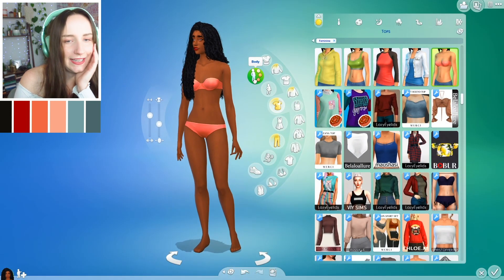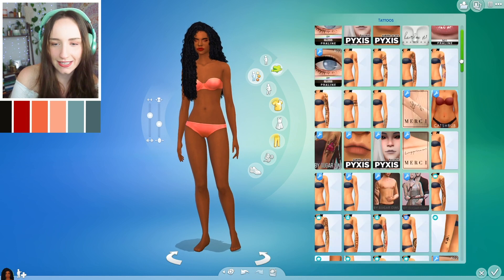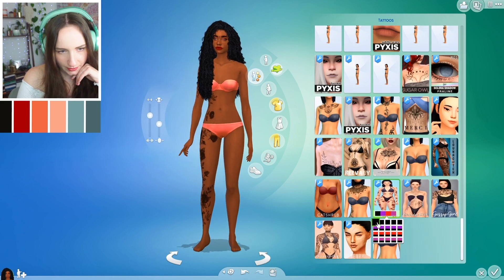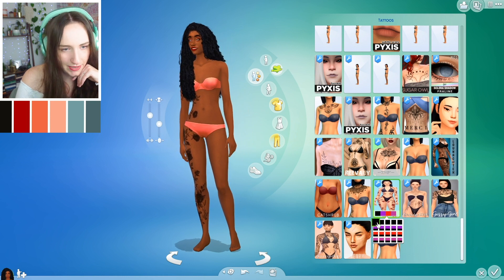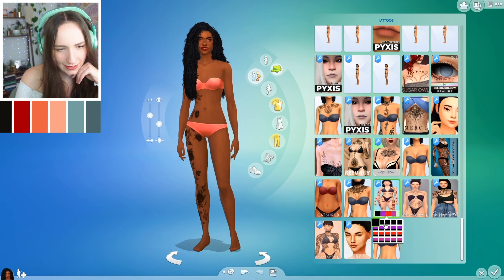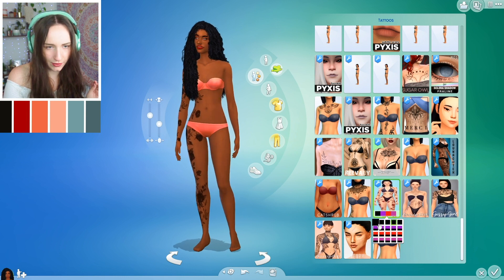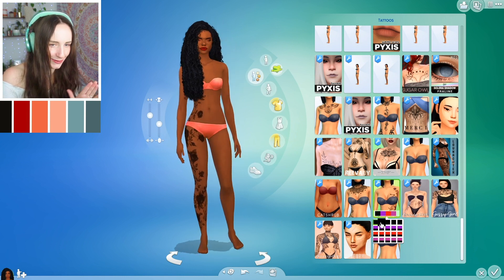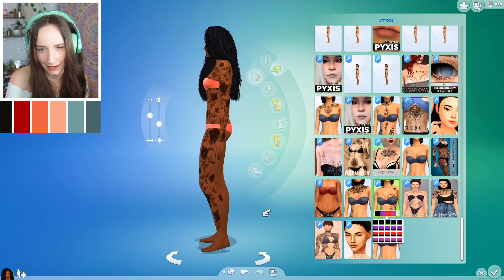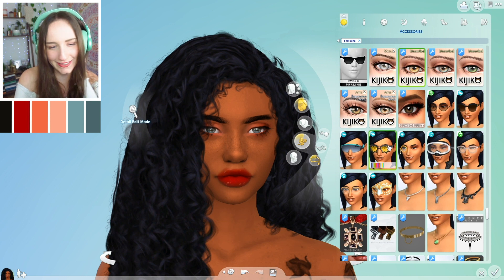I feel like this girl would suit tattoos — black is in the colour palette and everything feels like the universe is telling me she needs tattoos. I can't decide on one though. I'm leaning towards maybe the roses one — I've not used it before. I wish there was a more subtle arm one. Maybe we'll go side and arm, so from one side she looks cool. I've also accidentally given her a little nose tattoo which I don't really want.